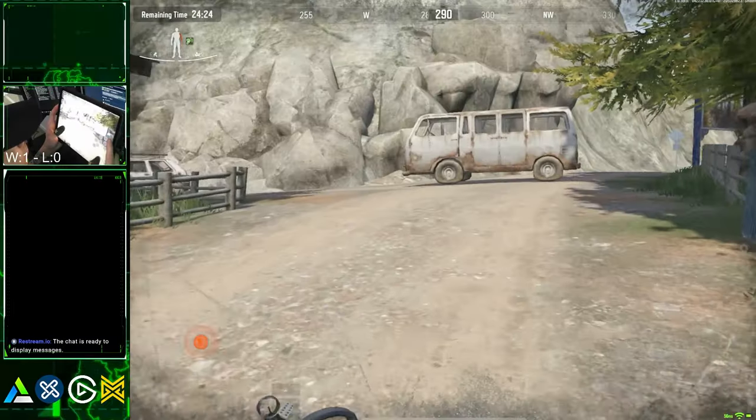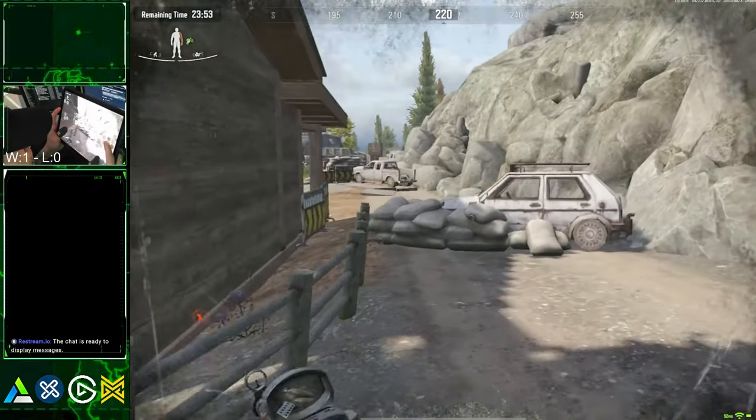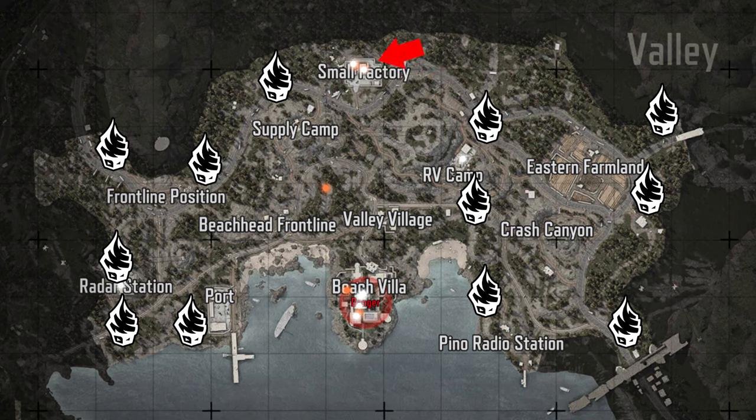North RV Camp spawn. For loot mode, head straight to RV Camp and loot it. Once done, go to Small Factory if you don't hear gunshots there. After Small Factory, cut through Supply Camp, quickly loot, and slowly make your way towards the airdrop. If there's a gunfight in the Villa, use the chaos to loot the airdrop. If the Villa is still quiet, go and loot it. For PvP, also head straight to RV Camp first and secure the loot early.